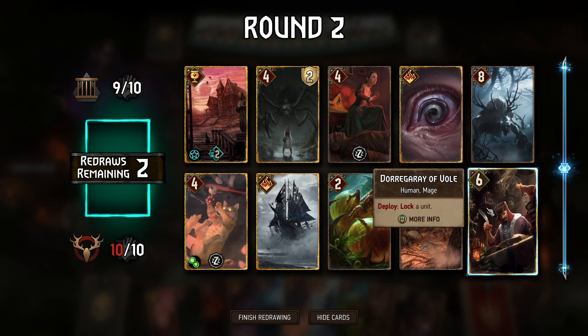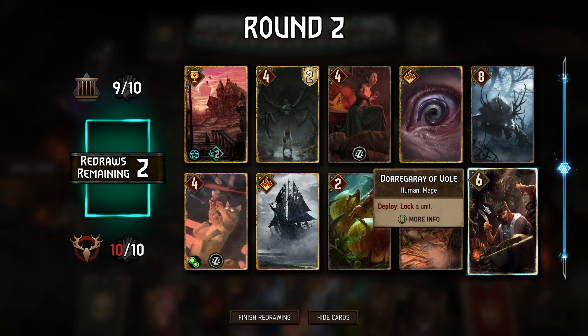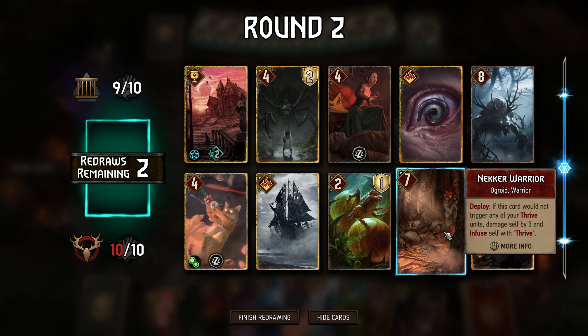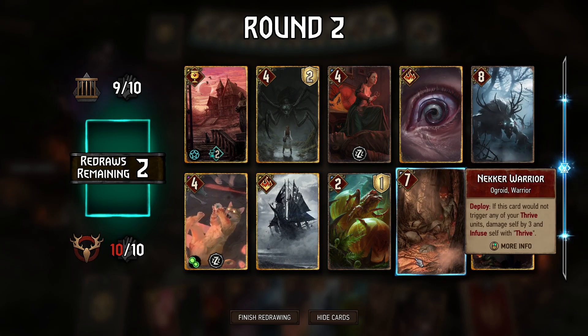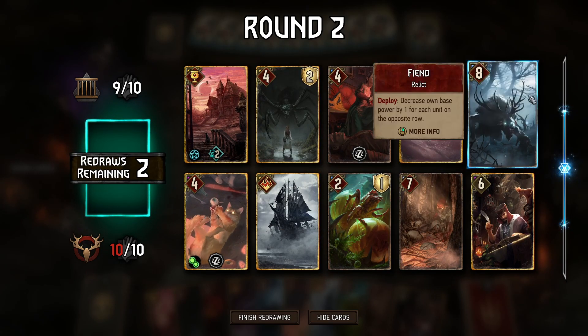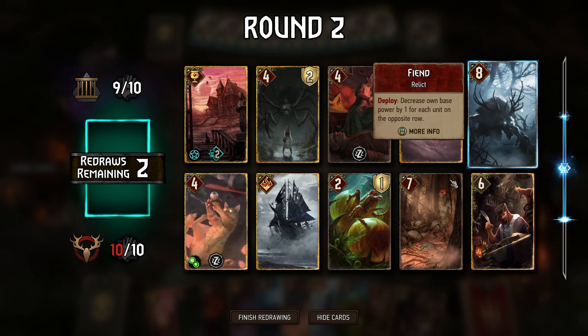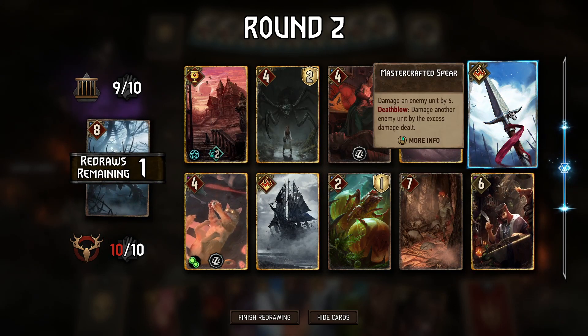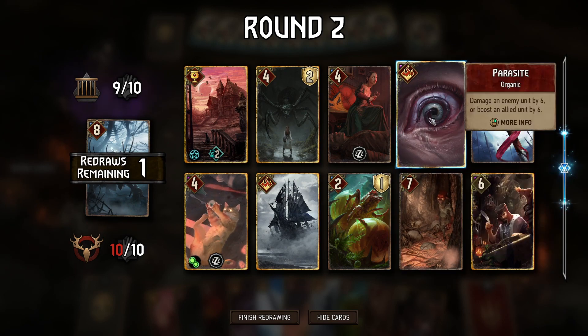Having the lock against Nilfgaard sounds very useful. We need to win this round — they might go for a short round though. We do have two thrive units, that's good, so that's the happy fiend. Yeah but maybe there's something better. A spear could also be useful but I've got that.